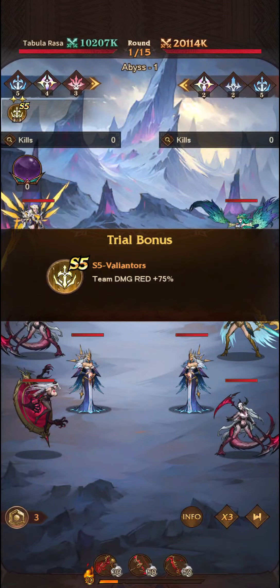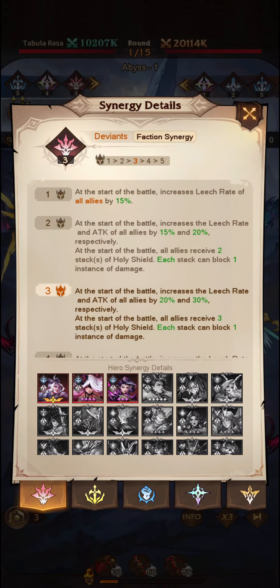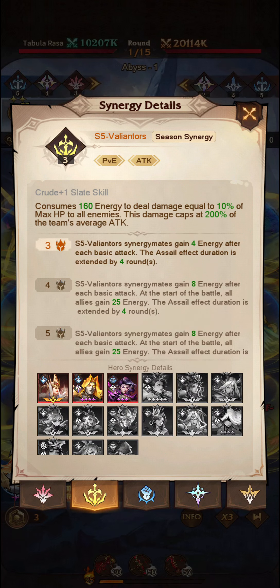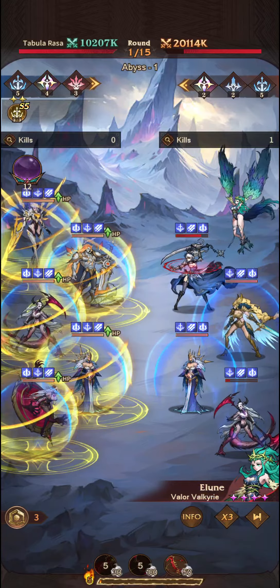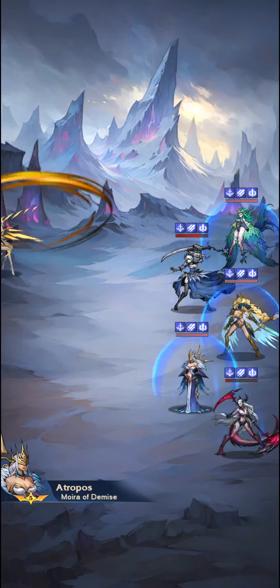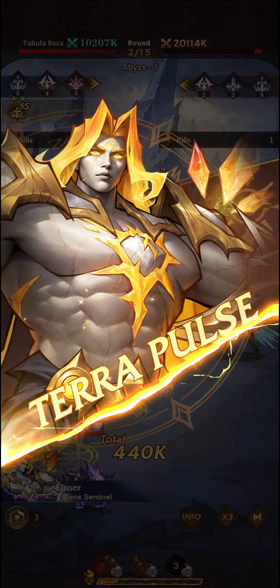We'll jump in and see how quickly we're beating these bosses. The Seasonal Synergy for the Valianters has changed. We're getting 4 energy after each basic attack and the assail duration is extended by 4 rounds, which means we get damage reduction and attack. We also get 160 energy to deal 10% of max HP to all enemies, and this damage counts at 200% of the team's average attack. We no longer have the dodge mechanic from the last Season — when a Valiant dodged, they responded with an ultimate attack. That has been moved to the Glorians now.